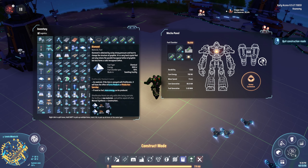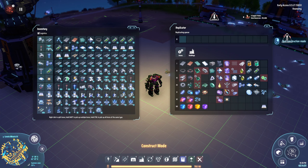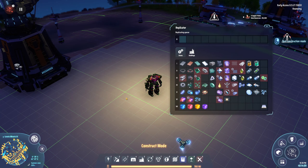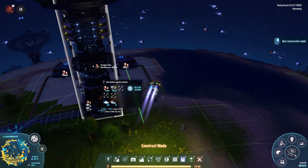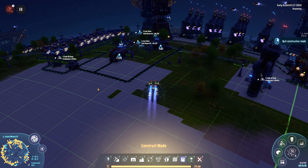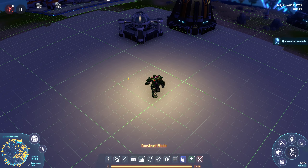Apparently diamonds can be burnt as fuel for some reason — keeps falling into my chamber when I'm just trying to sort my inventory. Either way, we have 18 of them now, so we should easily be able to continue our build. Right there — that's where we're at.